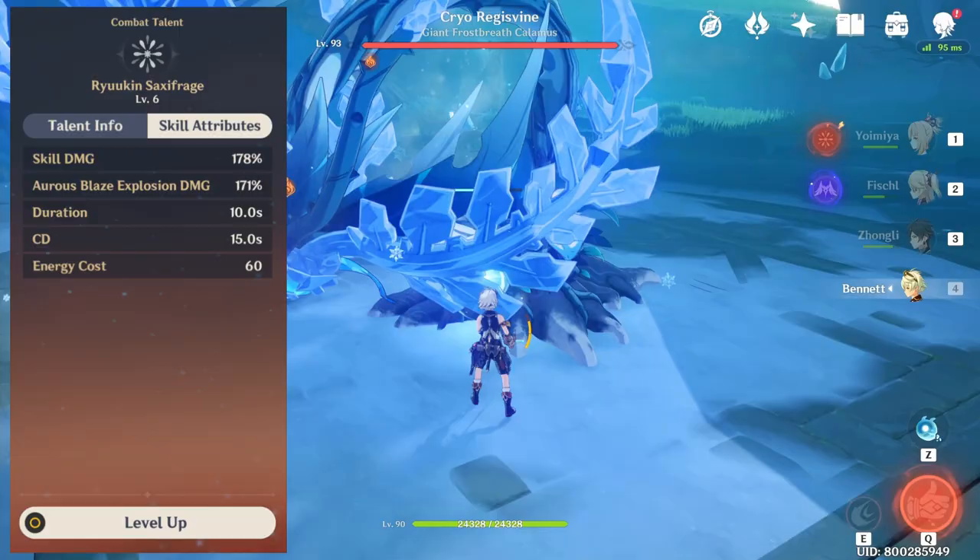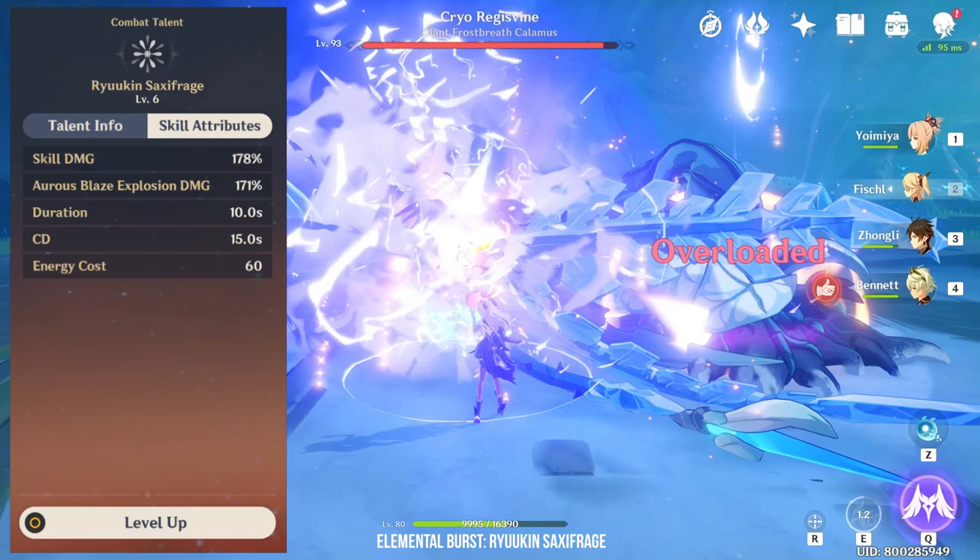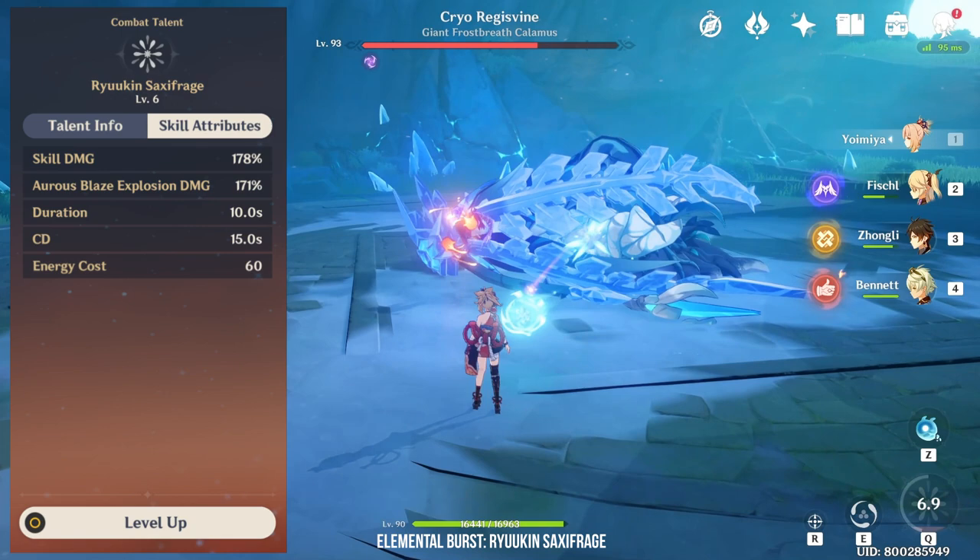Next we have Yoimiya's elemental burst, Ryukin Saxifrage, that shoots a firework dealing AoE pyro damage. As compared to most pyro DPS, the damage of her elemental burst is pretty low. However, that is not where most of the damage comes from. Ryukin Saxifrage also marks an enemy with Aurous Blaze, which is where most of her elemental burst damage comes from.